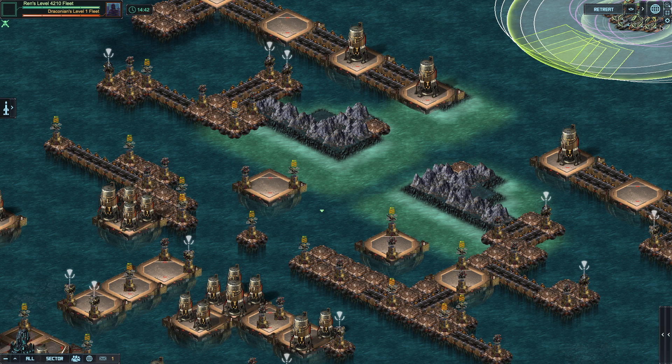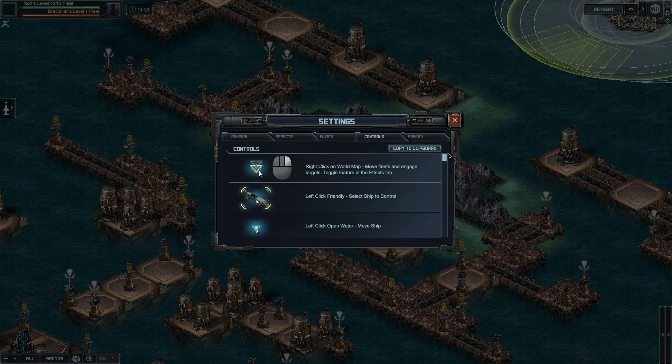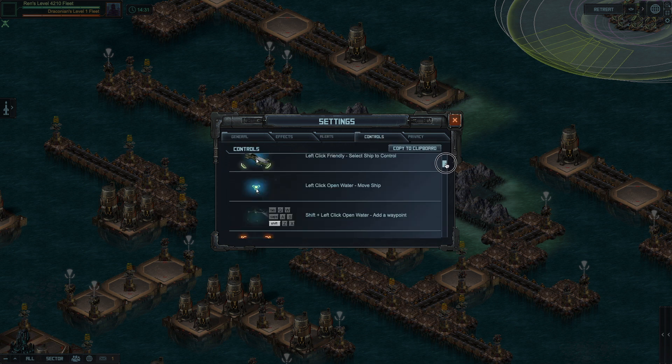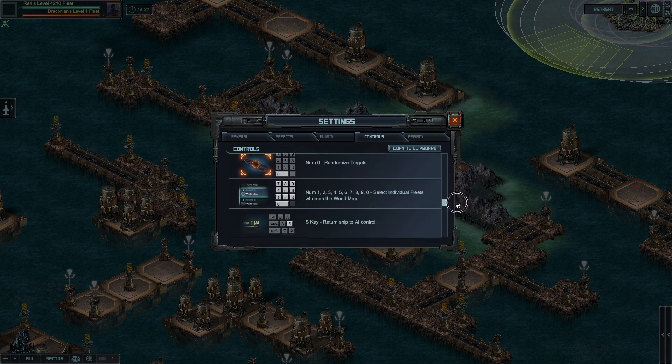The quick guide: if you want to know the keyboard shortcuts, you click on the little cogwheel here and you go on Controls, and here you can see each one of them and what they do one by one.